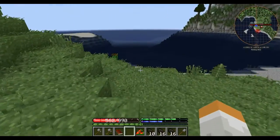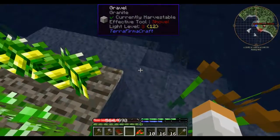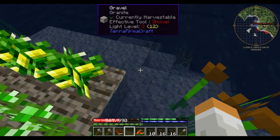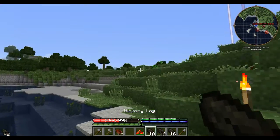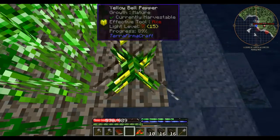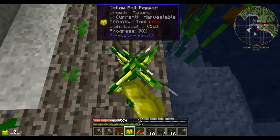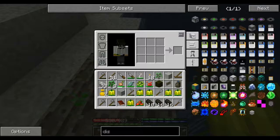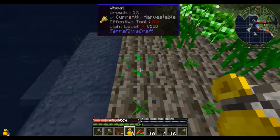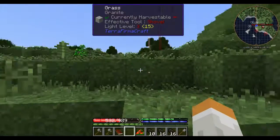Now we'll see what all we can craft. I know we can craft a crook so that we can get more saplings from our leaves, and do a little bit more with these hickory logs. First thing I'm going to do is harvest these since they're ready, and then we will replant. Got an extra seed — excellent. I'll meet you back at the house.